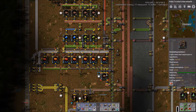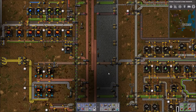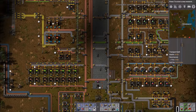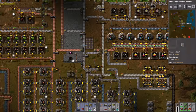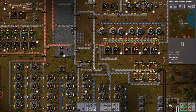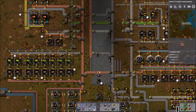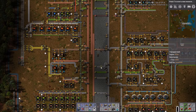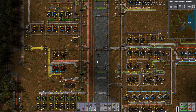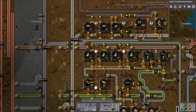That's the problem with Factorio and the nature of the game — there's always going to be a bottleneck. You just have to chase it around the factory. We found it at iron, deviated over to power for a bit, came back to iron. Now we're on to green circuits. As soon as I fix the green circuit problem, it'll be the red circuits. You'll just chase yourself around in circles, and four days later you'll realize you've missed your job, school.